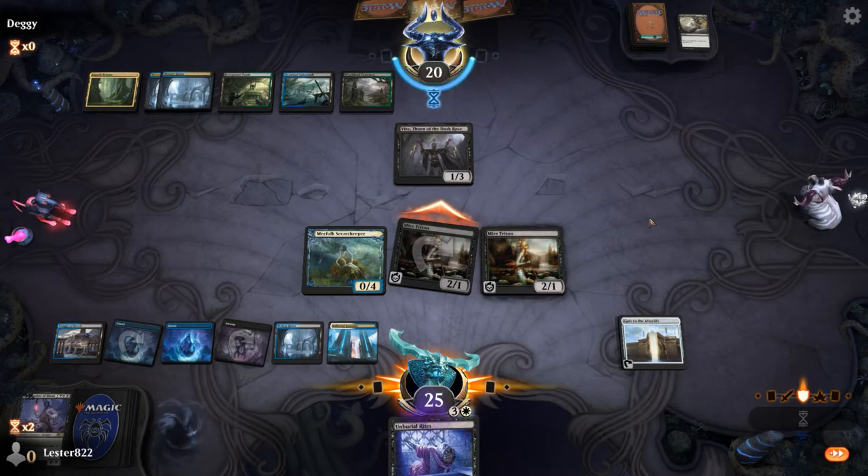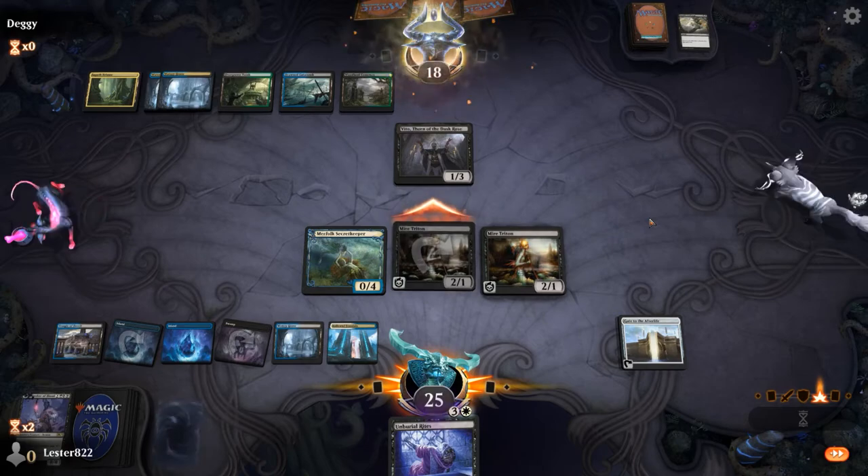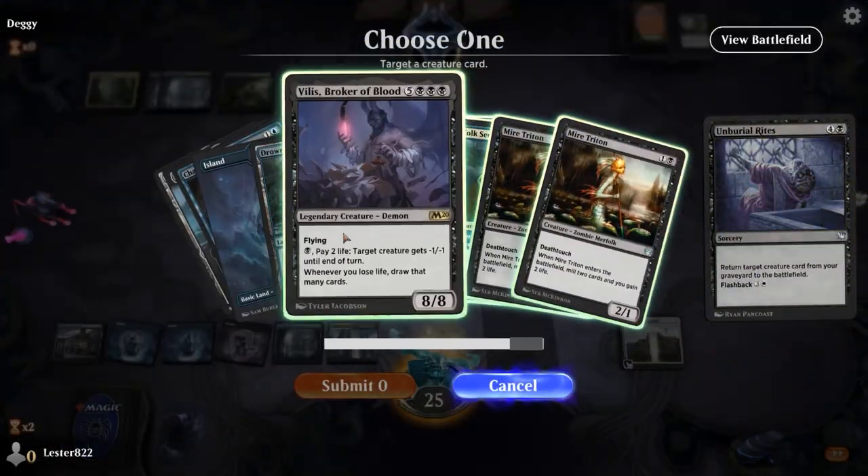My opponent, at this point, I'm like okay, I'm being roached just because he sees Villas and Unburial Rites and knows I'm gonna revive it. So I'm being roached, which makes me think oh, he doesn't have a counterspell — this is awesome news. But it also is like, this sucks. Obviously, I get to deal damage to him and I play Unburial Rites.